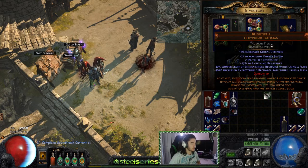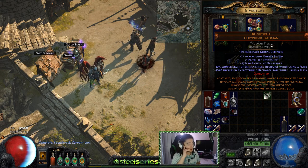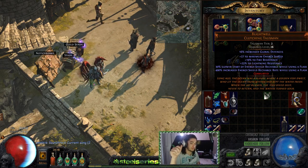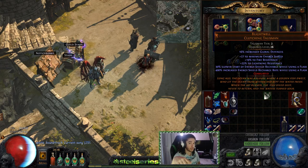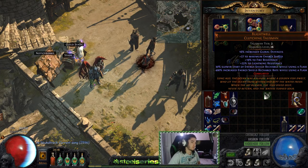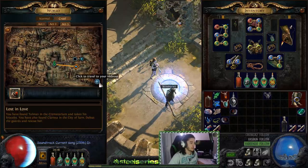I wanted to try out a Blightwell Clutching Talisman since Blightwell gives an insane amount of increased recharge rate while using a flask, and it gives global defenses — which is basically energy shield. It goes up to 24 ES, so that's 24 energy shield. Global defenses may also affect flasks like granites, which I can test right now.